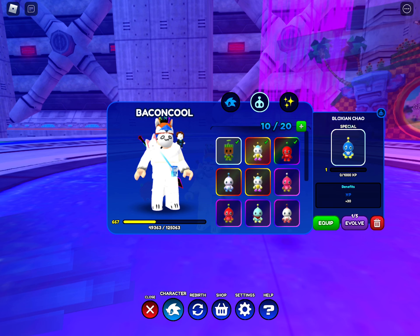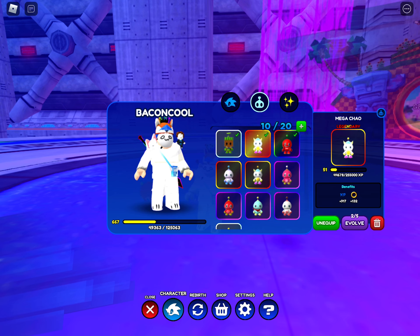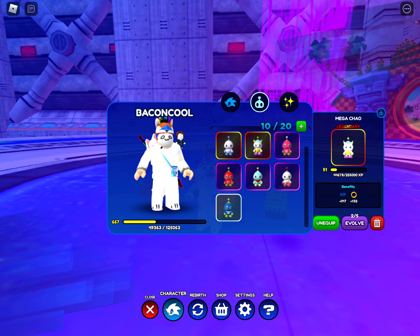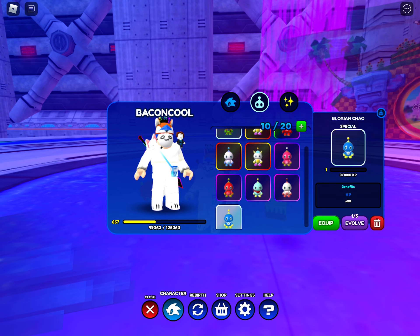Still, it's not as good as the new Green Hill Master Chao. When I was trying to get it, I accidentally deleted my 3rd Mega Chao, so now I'm only left with one. I got it - it was pretty tough. That was a Mega Chao, which is really hard to get. This is the box-in Chao that you're gonna get from the code.